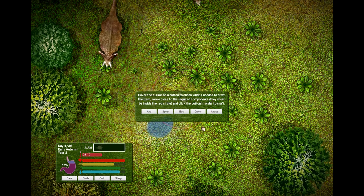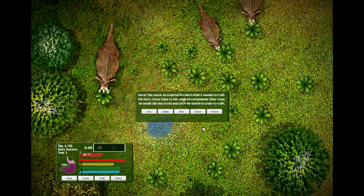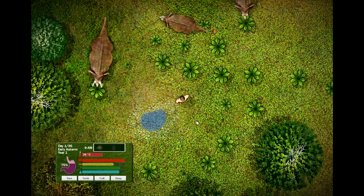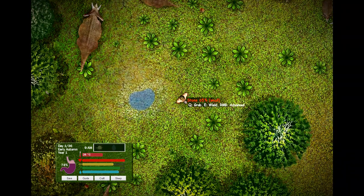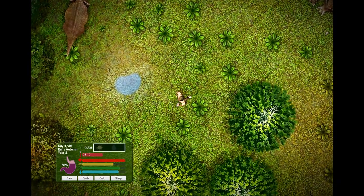It doesn't seem like there's any sound at this point in time. So what we need to do — we're going to make a flint first. Let's wield a rock and go find another rock.